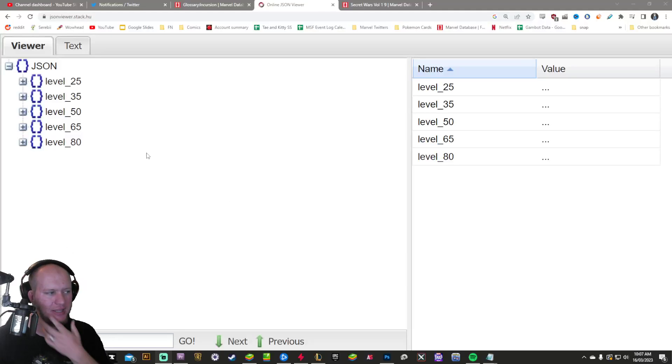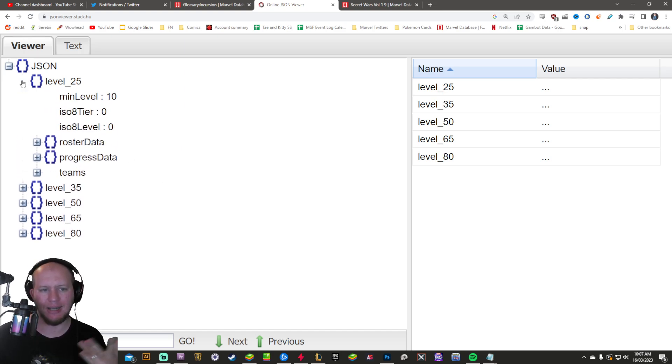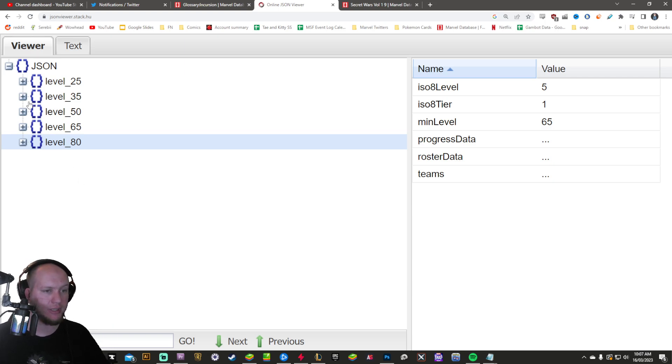Hey guys, this is Tora and today we're talking about the Time Heist. The Time Heist is the new catch-up mechanic they're bringing in, which is essentially you pay some money and then you get to skip forward. There are going to be five different levels of it, starting from level 25 up to level 80, and it lets you skip to that level.